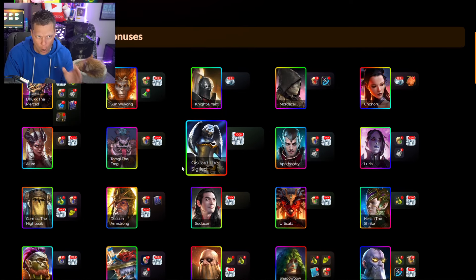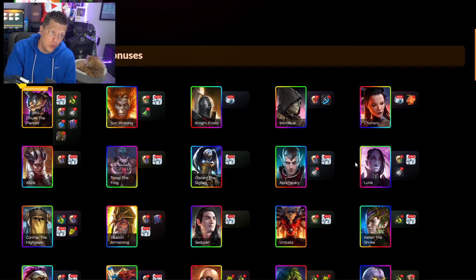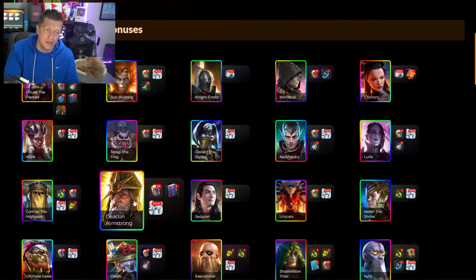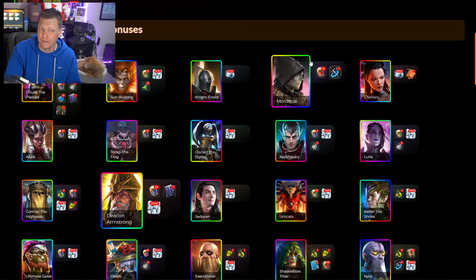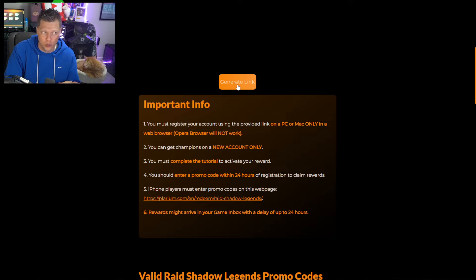For the promo code bonuses in step three, there are a few different ways to go and some great options. Deacon is a super popular one because he's an AOE defense break champion that pairs very well in all situations — he brings a good aura and lots of utility. But Sun Wukong as a legendary is going to be an awesome champion you'll want on your account, so I would probably go that route. So we pick Sun Wukong and then click 'generate link' right over there.